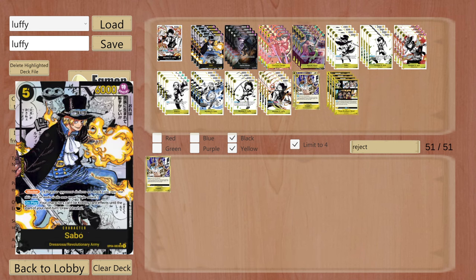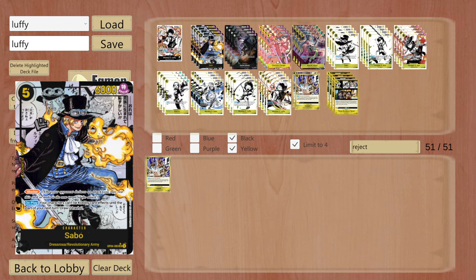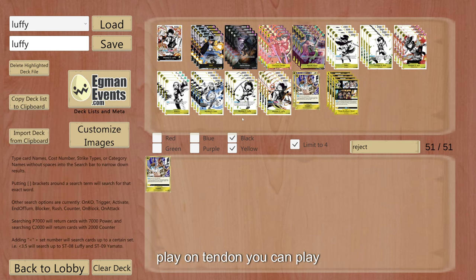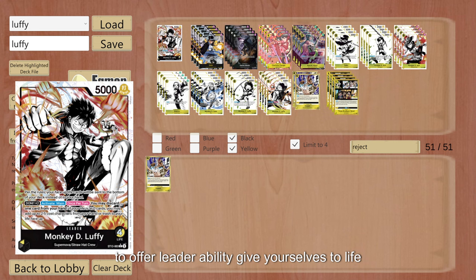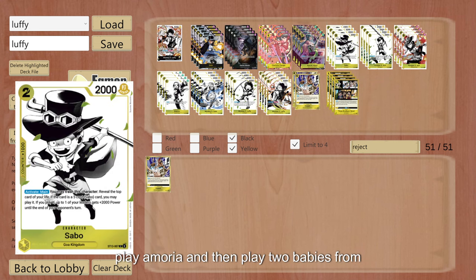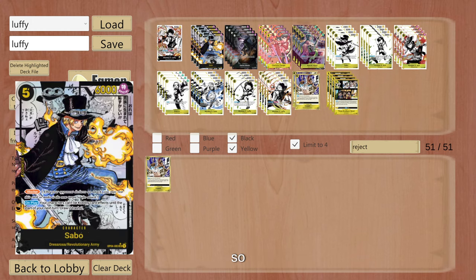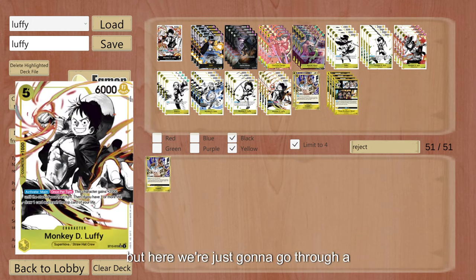We're gonna play them on ranked. Let's first look at Sabo — Sabo is pretty good in this because you can get it from baby Sabo, as well as Sabo can be gotten off Moria. Because you can play on 10 Dawn, play 2 Dawn for leader ability, give yourself 2 life, play a Moria, and then play 2 babies from trash. That's probably the best combo. But it does require some setup — you do need to see the right cards. In future videos I wanna go more in depth into this, but here we're just gonna go through a gameplay video.